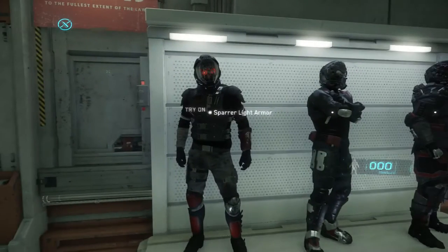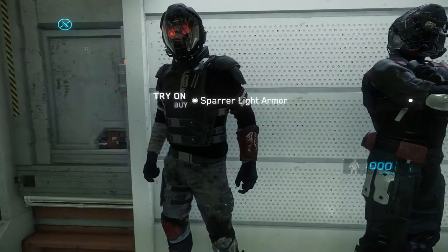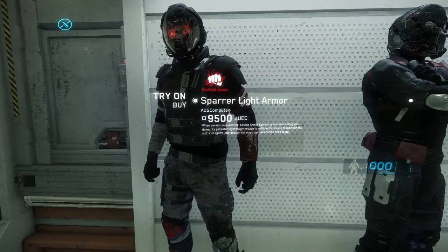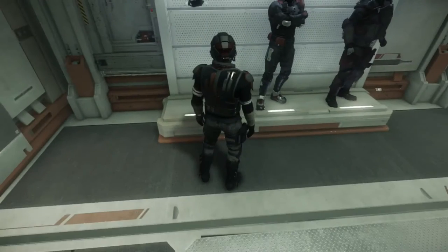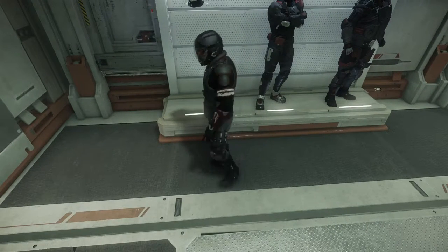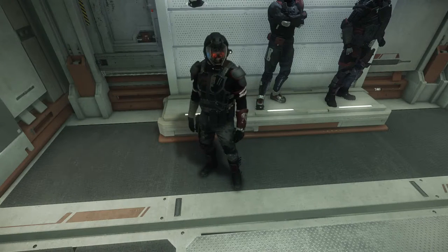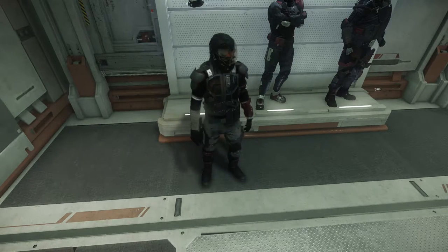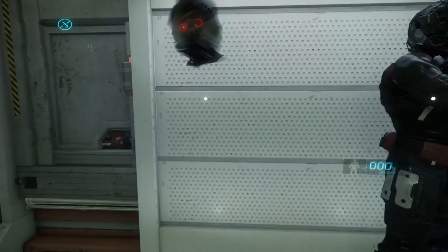Let's get over here to the outlaw armor. This is the Kastak Arms Sparer light armor. It's 9,500 Alpha UEC. When invasion is essential, Kastak Arms Sparer armor won't drag you down. Its patented lightweight weave is sufficiently strong to maintain the suit long enough for you to get where you need to go. Looks pretty good. It's light and it's got a very unique helmet. Looks like it might have a lot of visibility, though it's hard to tell because of those little lenses over the eyes.